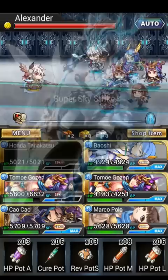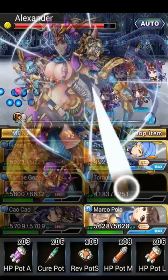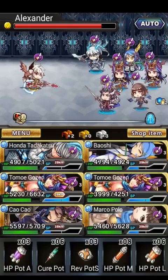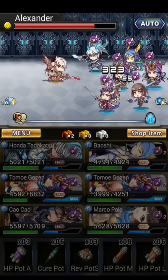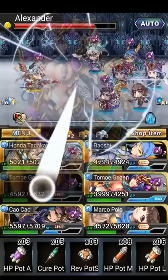Let's start this battle by using all my skills — reduce his attack. Although Cao Cao's ability poisons him instead of reducing his attack, I'm just going to overwrite that with yet another attack down. Then I'll use Baoshi's increased SP regeneration, and use Marco Polo to block the attack for this turn. As you can see, I just took nearly no damage from him, and now I am free to hit him back. The damage reduction buff is really strong — water teams are all based around reducing enemy damage, and you can see its effect firsthand.